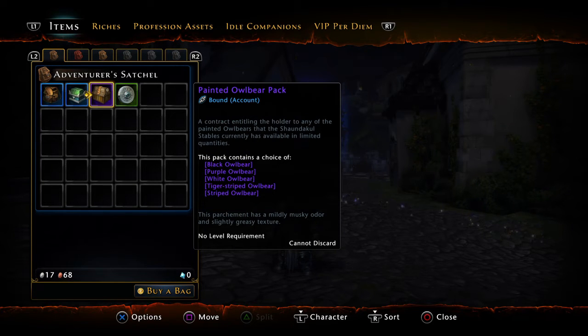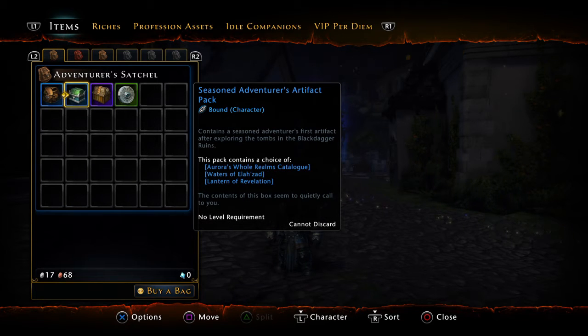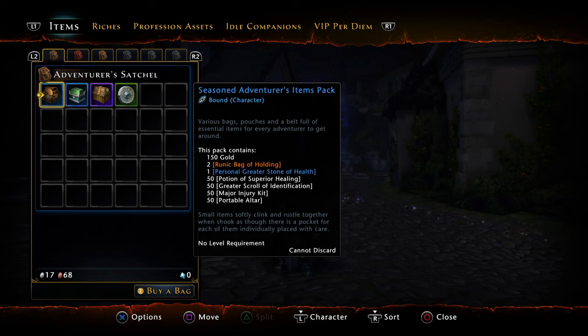You can also switch with other accounts if you want to, because it says account character — meaning it's specific for a character. I think the best thing about this is the runic bags, because runic bags cost almost 1,600 for just one bag.